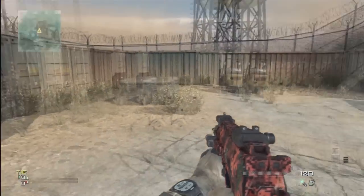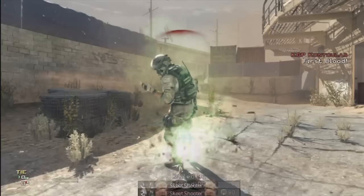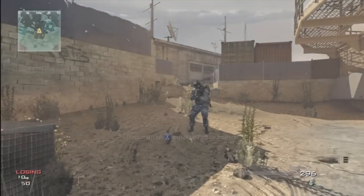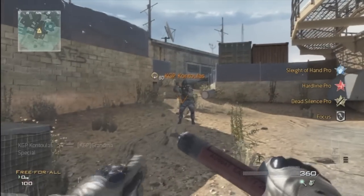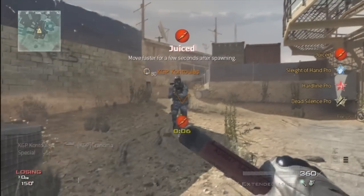What is up everybody? KGP Cantules here with a new Modern Warfare 3 Care Package Duplication Glitch. What this glitch does is takes a Care Package and a Sentry Gun and turns it into two Care Packages, which is better than getting just a Sentry Gun because a Sentry Gun is definitely not as good as taking a chance of getting a Pavelow or an AC-130 or something.